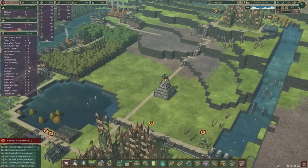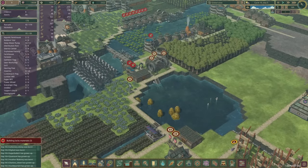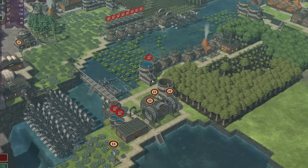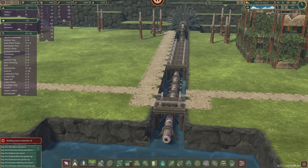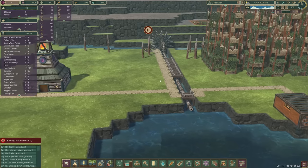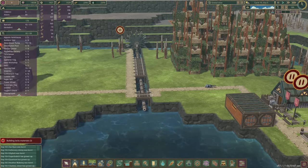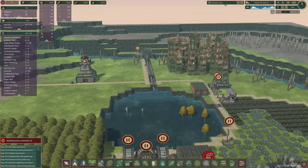Oh well, never mind. Back to where we are - at least now we can stack buildings with gaps underneath, there is a positive. Check out this super space-saving thing we made last time: we've got a river, power shafts, and then a path on top, maximizing our farm area. I had a great idea that I stole from the comments - we should make this side a huge bakery area.